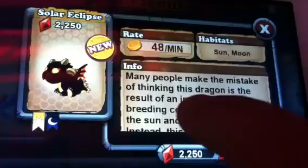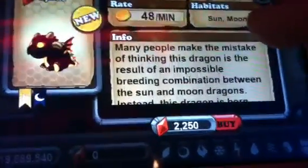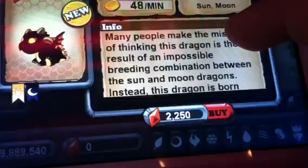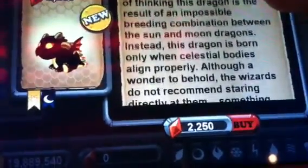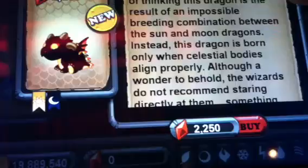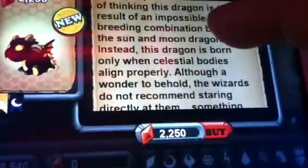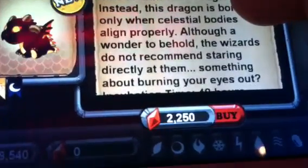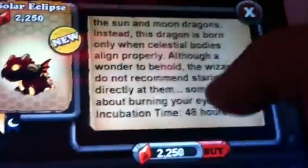Many people make the mistake of thinking this dragon is a real Solar Eclipse — an impossible breeding combination between the Sun and Moon dragons. Instead, this dragon is born with only central skeletal bodies and a lion prime. Although one to behold, wizards do not recommend staring directly at them — something about burning your eyes out. It's a 48-hour breed.